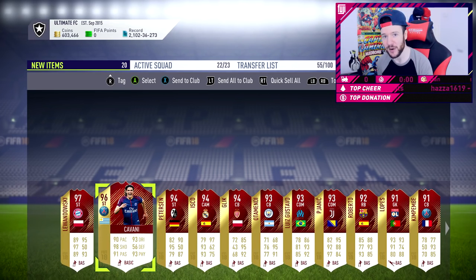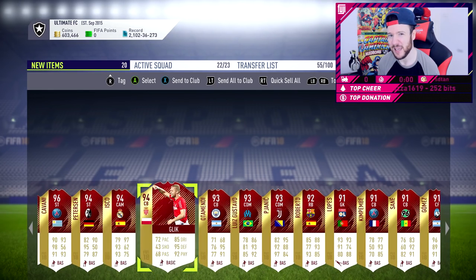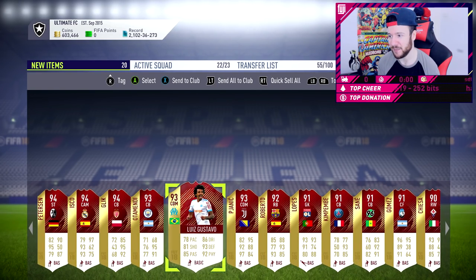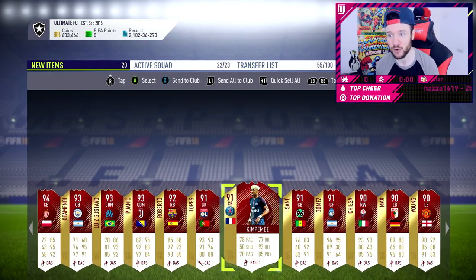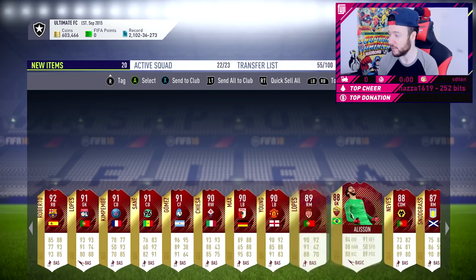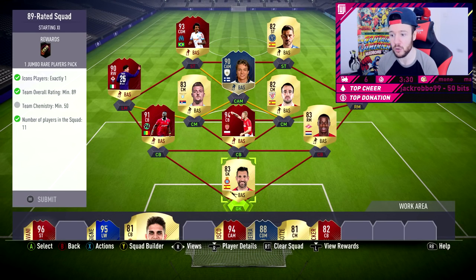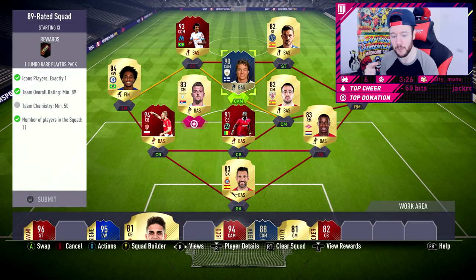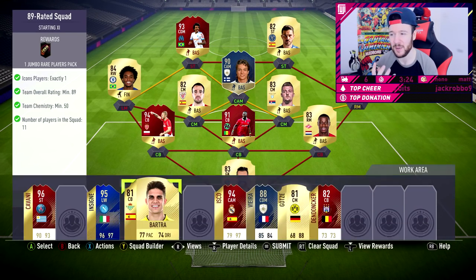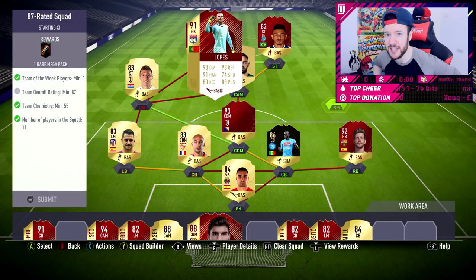From the monthlies we pulled a huge one — 97-rated Lewandowski! I don't know if he's going to be getting the goals for us on FIFA, but we can always give him a go. A lot of people on stream said it was pretty trash, and looking at the players I would probably agree — Lewandowski could be a really good finisher but he's not going to get into our starting 11. You've got Cavani with like three-star three-star, and the rest aren't really playable.